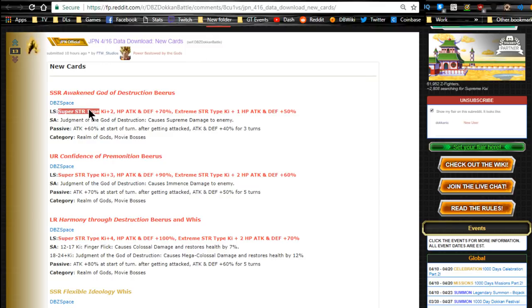In terms of his SSR variant stats: Super STR type Ki+2, HP/ATK/DEF +70%; Extreme STR type Ki+1, HP/ATK/DEF +50%. Super Attack: Judgment of the God of Destruction — supreme damage. Passive skill: ATK +60% at the start of the turn; after getting attacked, ATK and DEF +40% for three turns. That's a 120% ATK and 40% DEF buff on top of the 60%, so 120% total ATK and DEF. He's part of the Realm of Gods and Movie Bosses categories.